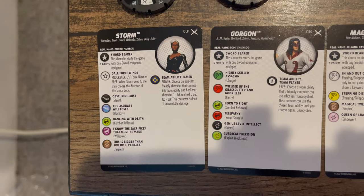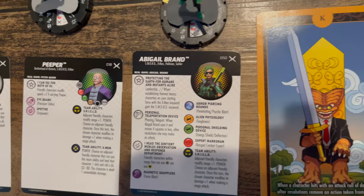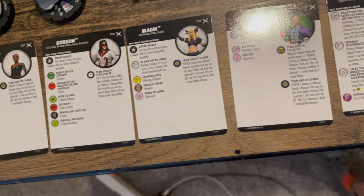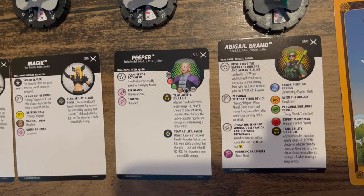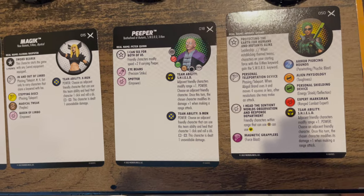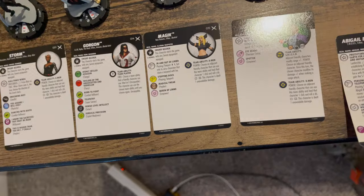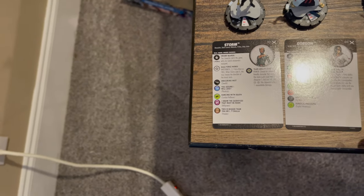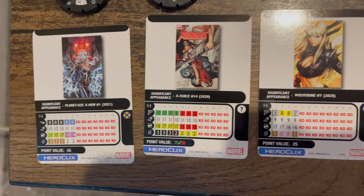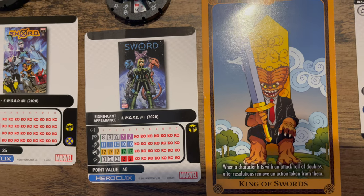Booster number one included Storm, Gorgon, Magic, Peeper, Abigail Brand Super Rare, and the King of Swords, which is Brood the Brood holding a giant sword. The big thing is Abigail Brand makes Sword and X-Men the same keyword, and she allows folks that can use the X-Men team ability to also use the Shield team ability — really huge for Sword. The King of Swords: when the character hits with an attack roll of doubles, after resolutions, remove an action token from them.